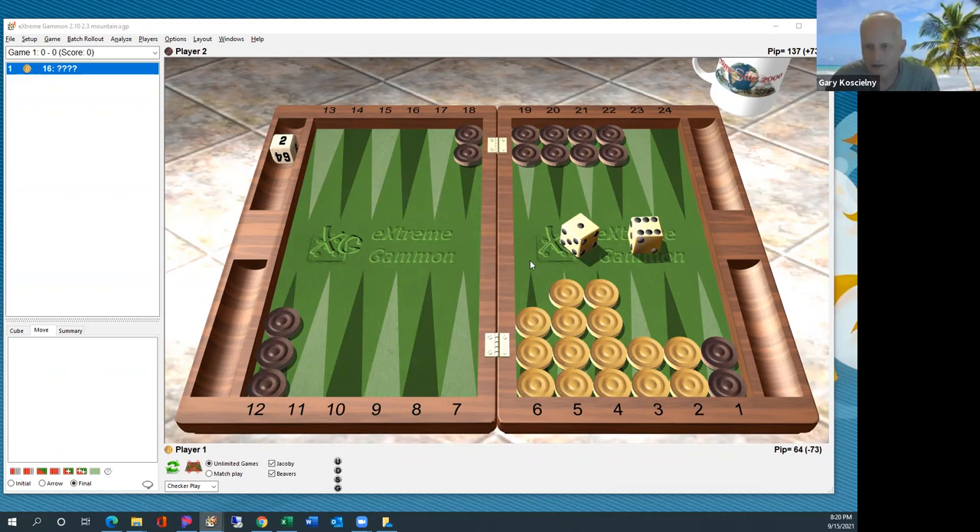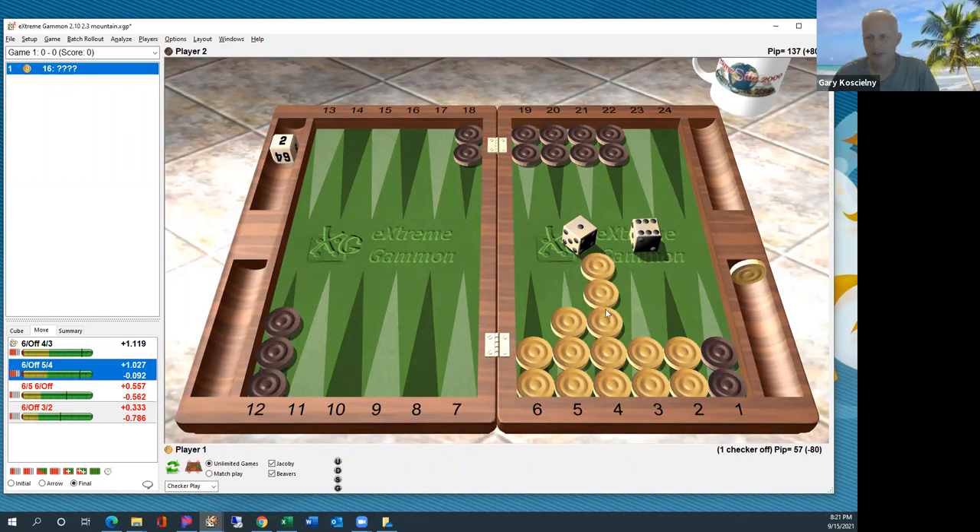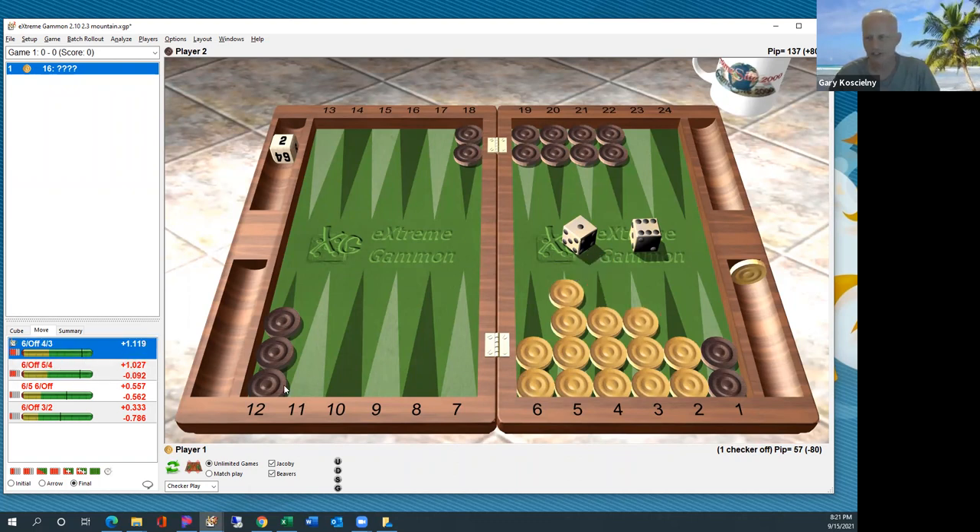Obviously we're going to take the six off here, but now what's the one? Four-three. It gives you the best structure — not quite the pyramid, but sort of the mountain structure. This play with many checkers stacked is usually a bad sign because you've got less flexibility, fewer spares. Look for the better structure after the play.